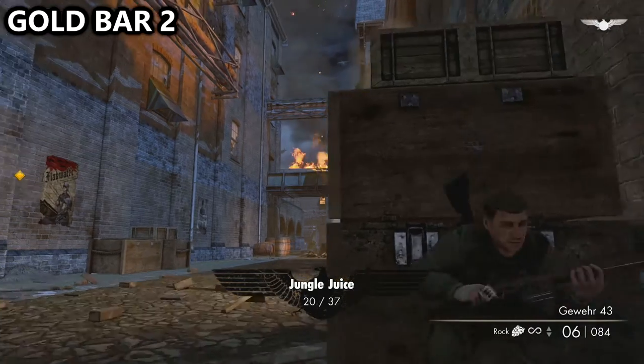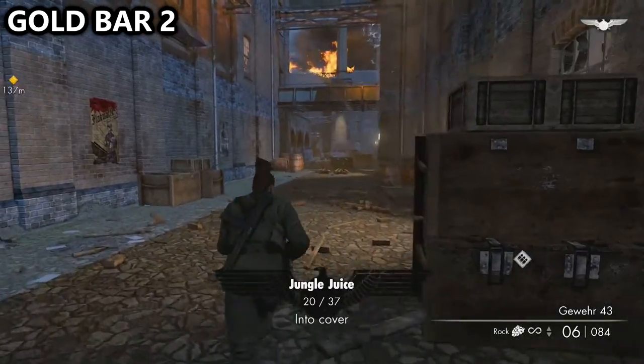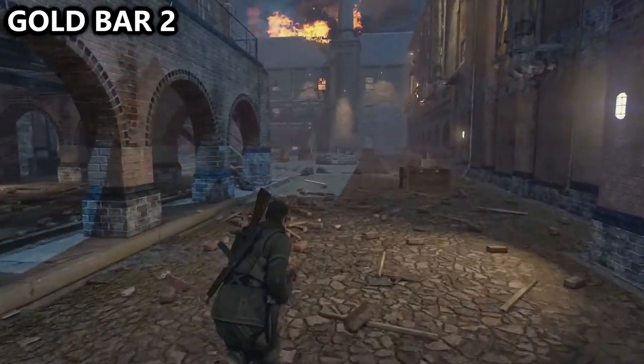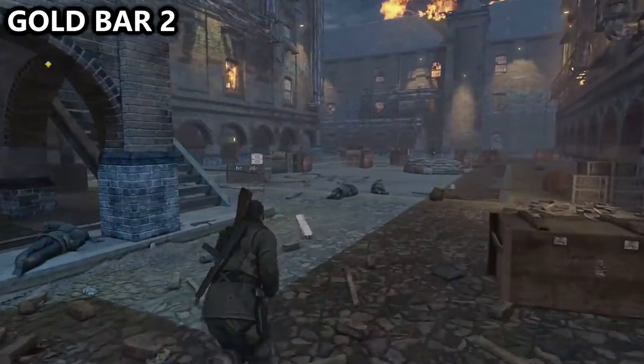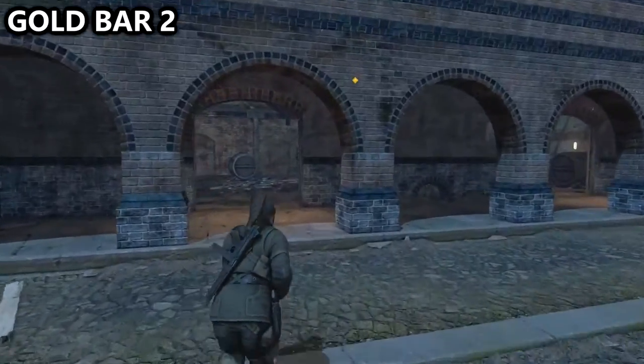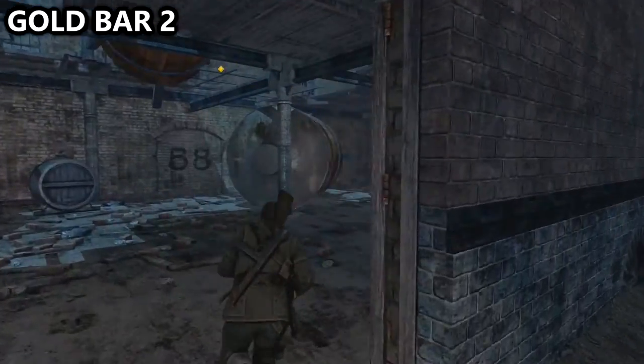From the location of this bottle, we'll want to run forward. There will be a staircase on our left — run past that and into the building kind of behind it. From where we enter, you want to basically go diagonally across the room to the far corner to find gold bar number two.